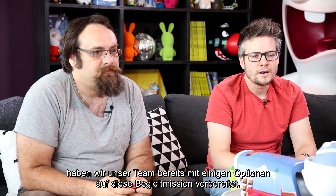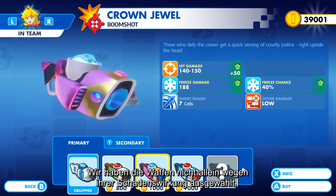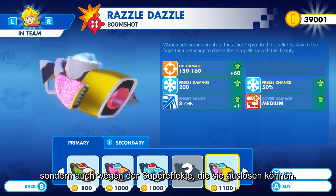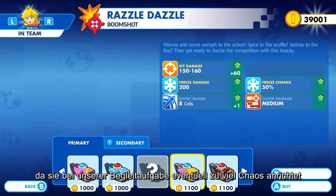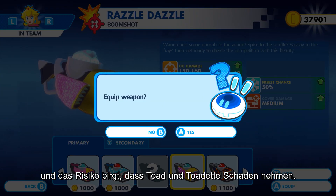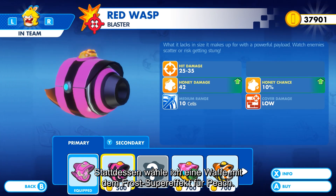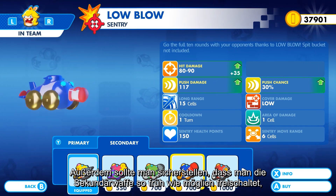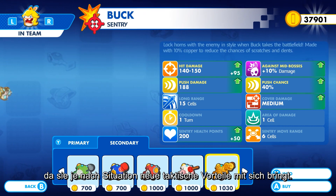For the sake of this video, we already prepared a team with some options for this escort mission. We choose weapons not only based on their damage output, but also based on the super effect they can trigger. For example, we may not want to choose a weapon with a burn super effect, as it may bring too much chaos for the escort objective and generate a risk of damaging Toad and Toadette. Instead, I choose a weapon with a freeze super effect for Peach. Also, make sure you unlock the secondary weapon as soon as you can, as it provides new tactical advantages depending on the situation.